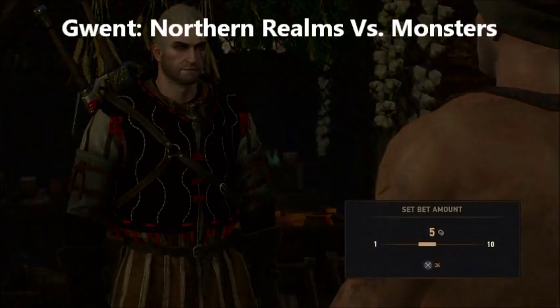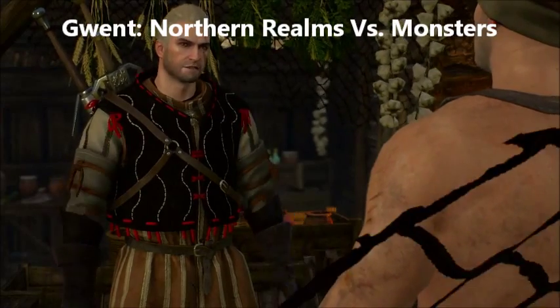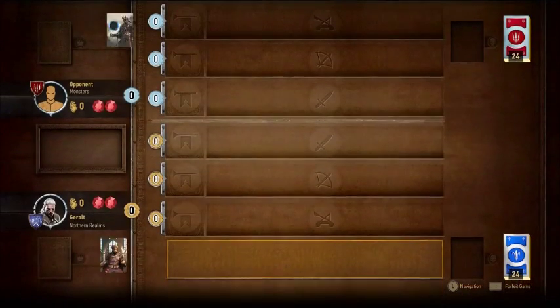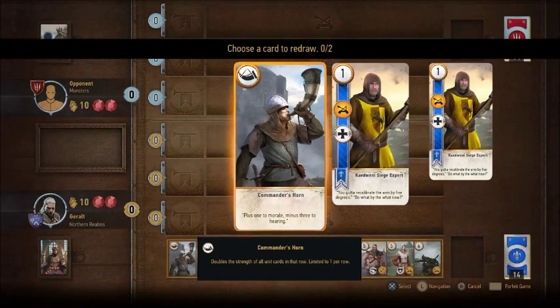Hello everyone, it's Clinton and I'm back with more Gwent in The Witcher 3. I'm going to play more Gwent against a blacksmith, or at least I think he's a blacksmith. He was sure dressed like one with his smock, but he had no forge nearby. I just assume he's a blacksmith and thus an easy mark for a win.